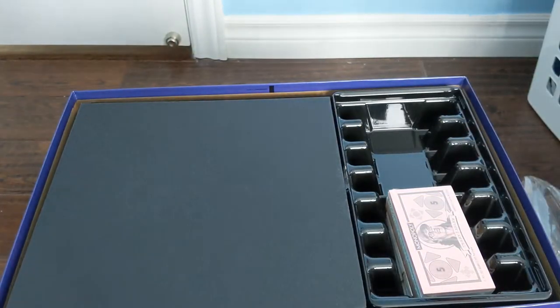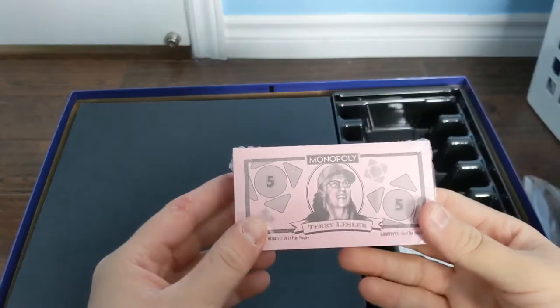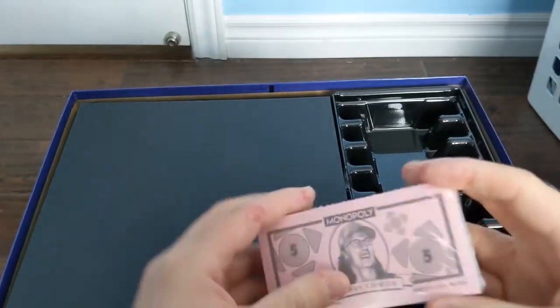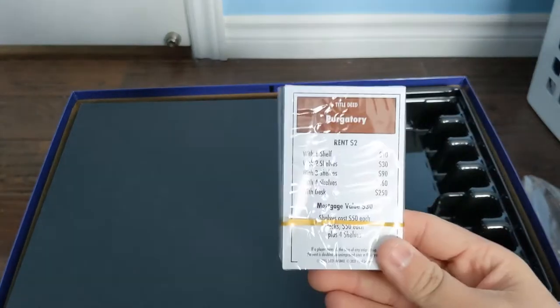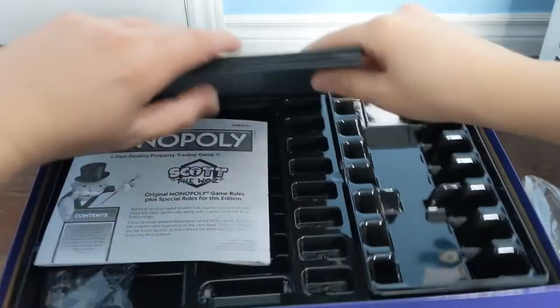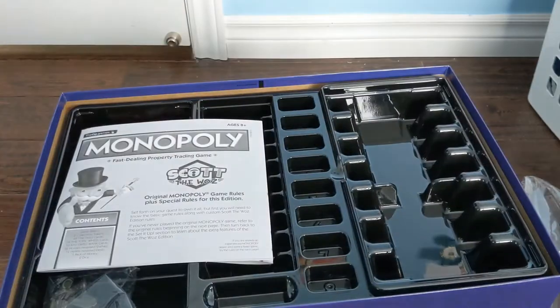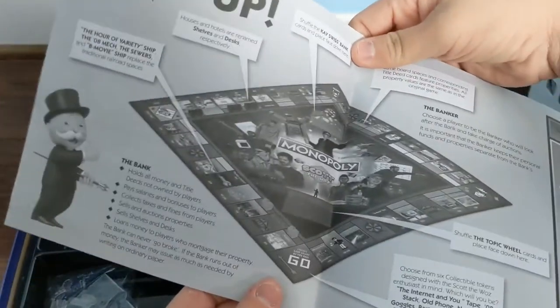Popping the lid off — there's the lid, it's just cardboard on the inside obviously. You have the money here on the side. I'm not gonna open it right now, but I will in a second — I'm gonna get everything else out first, and the deed cards. This is the main bit so we'll save that for last. Plus special rules for this edition — so it does have special rules.